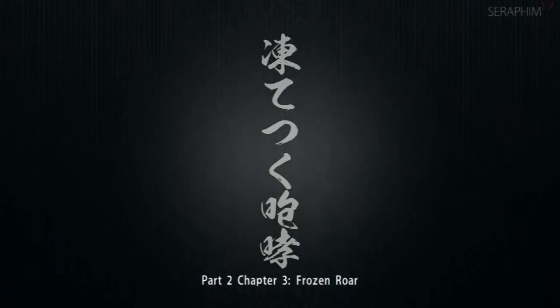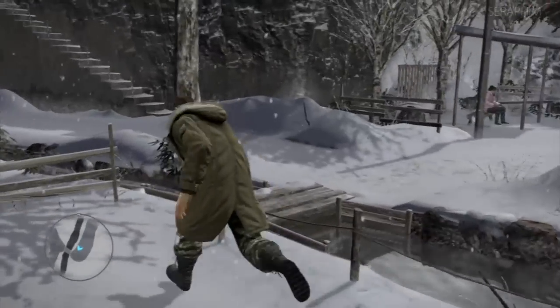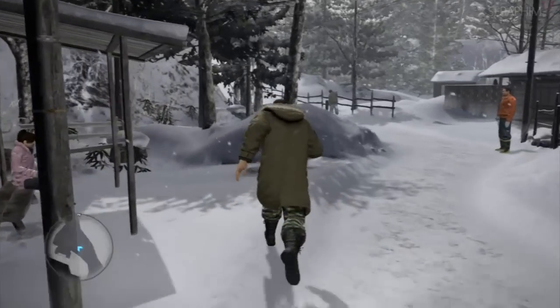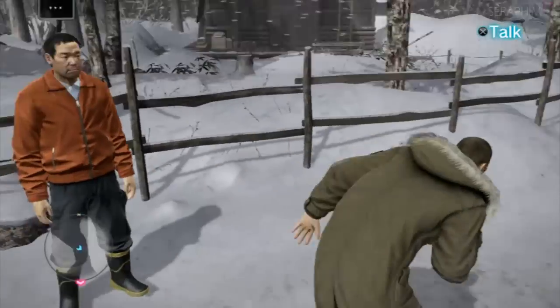Hello there, Sarah from Seventeen once again. This is my Yakuza 5 EX hard difficulty video walkthrough. This is part two, chapter three — it is the Frozen Raw, and we're introduced to the Bear Grylls section of Saijima's Quest.